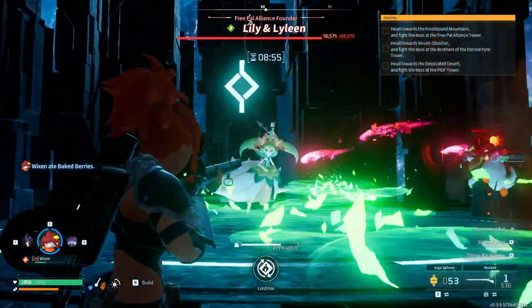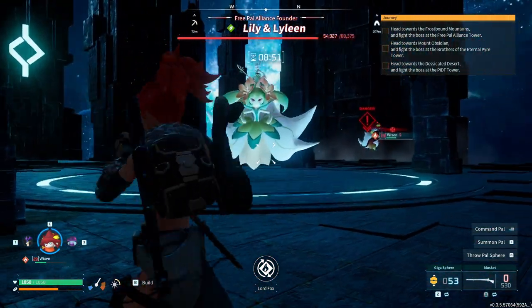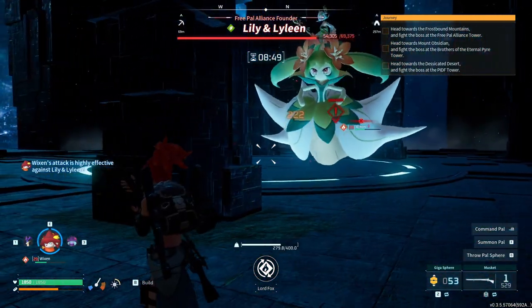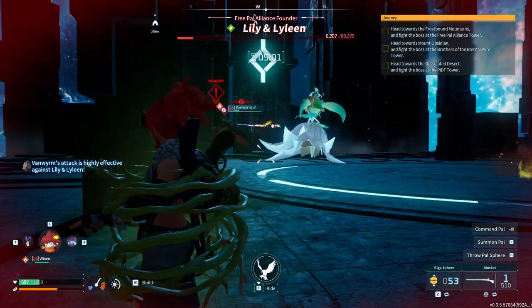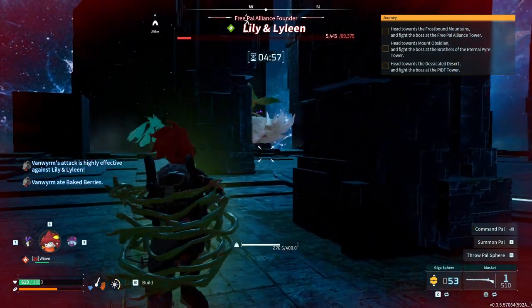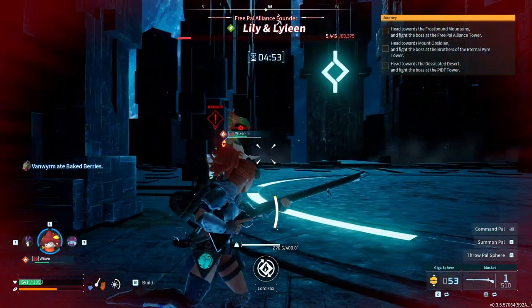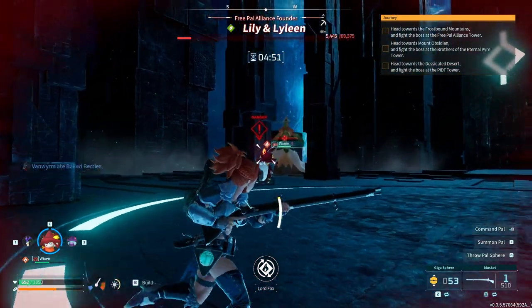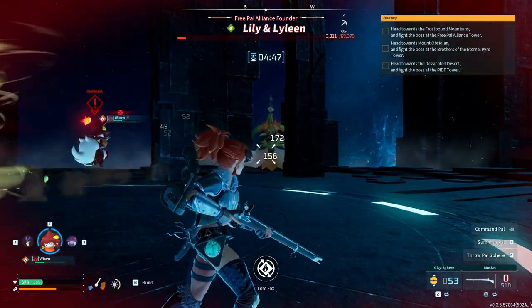I need to watch out so my pal doesn't die. We do have two fire pals — we need to switch them around to make sure they don't die. Oh god, that was bad — I let my guard down for one second. I think I'm dying right now. No, we're good. Literally only 5k HP left on the boss, which seems like a lot, but considering her full HP this is like three musket shots.